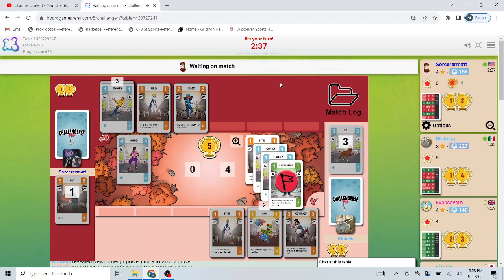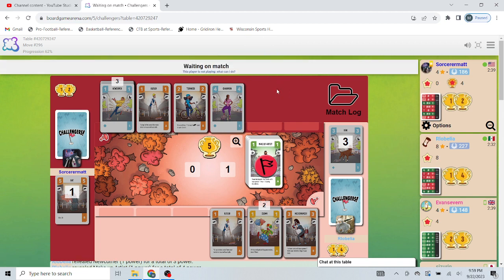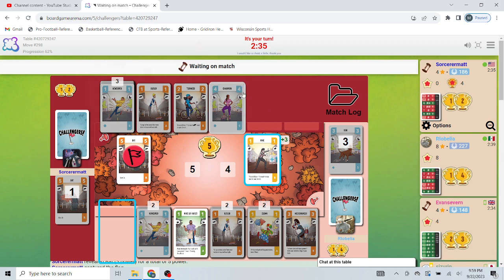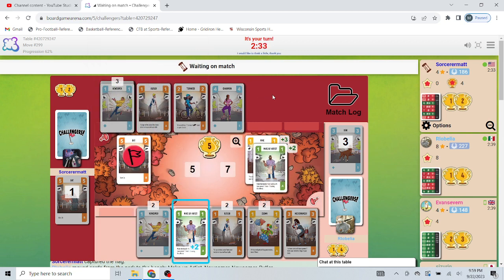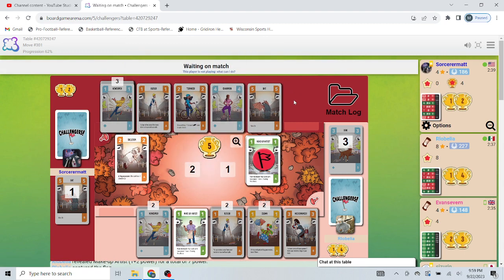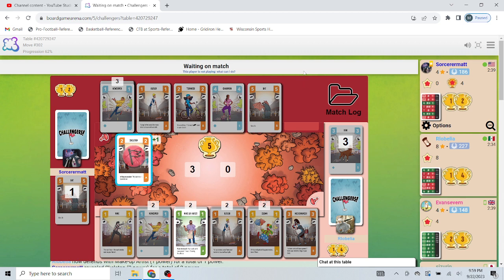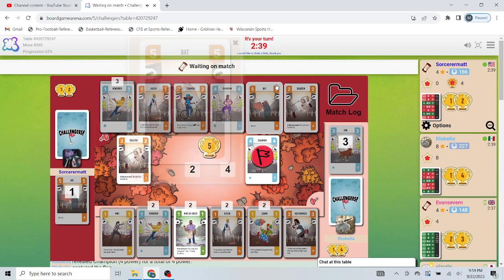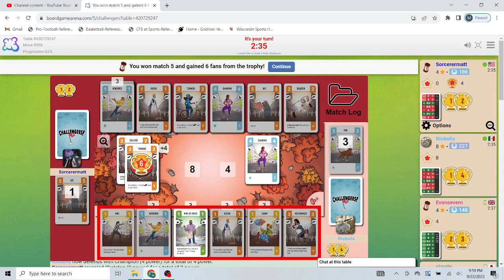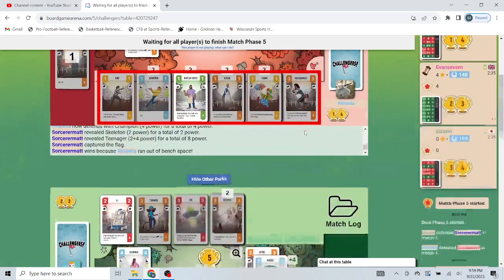I'm going to run out of bench space really soon. However, I think my opponent's going to run out of cards soon too. His one-power stuff will attack with more now, so that's something to keep in mind. There's not going to be anything defending. Now the question is, am I going to run out of bench space? I still have a Teenager lurking about, which would be really helpful right now — there it is! Defending with six is not nothing, and he runs out of bench space.